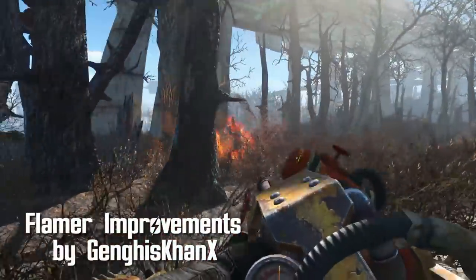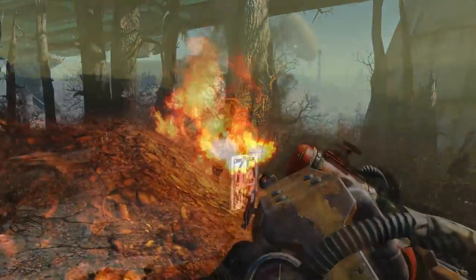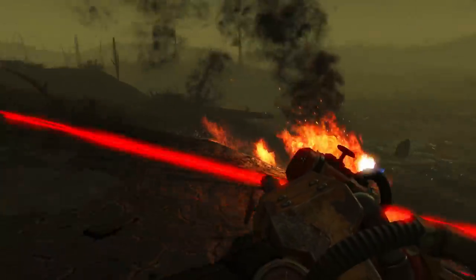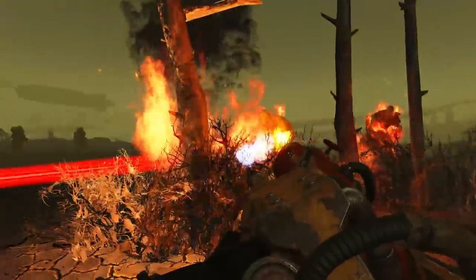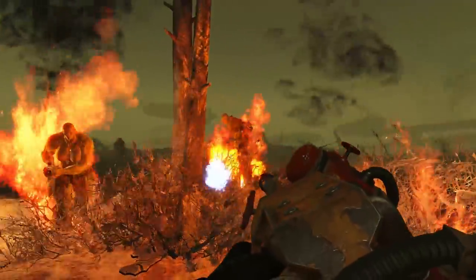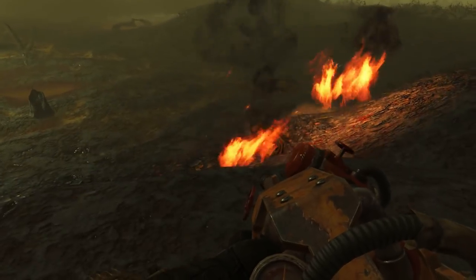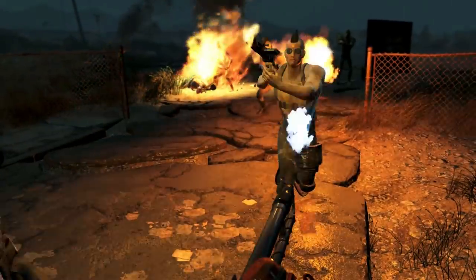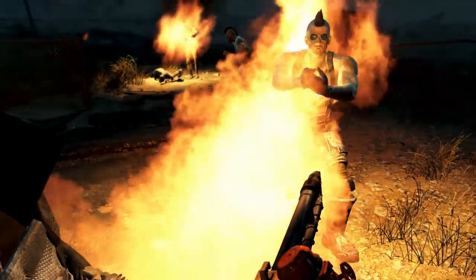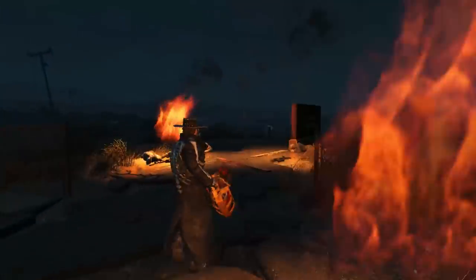Flamer Improvements by Genghis Khan X. This adds a few changes to the flamers in the game, such as increased overall damage by about two-thirds, double the range, sticky flamer effect for all modifications and projectiles, plus switching the flamers to do fire damage instead of energy damage, which they're set as by default for some reason. I never really used the flamer just because it wasn't really my thing, but this mod may make me look at those sweet burning flames another way.